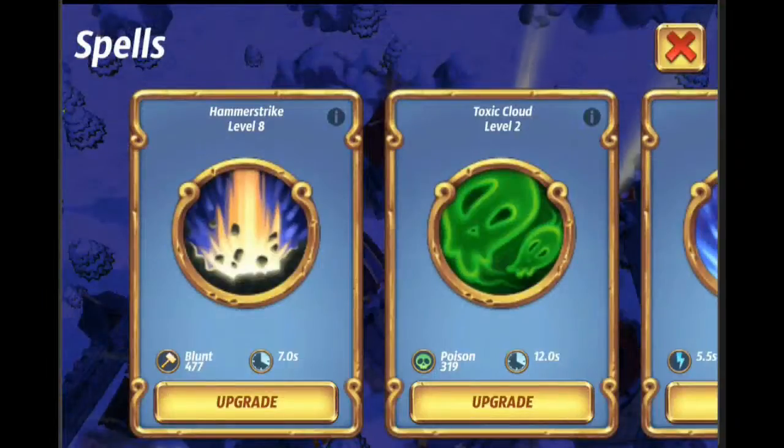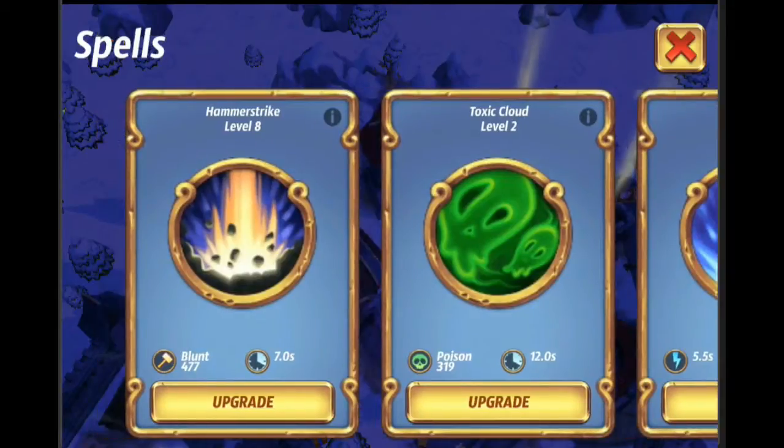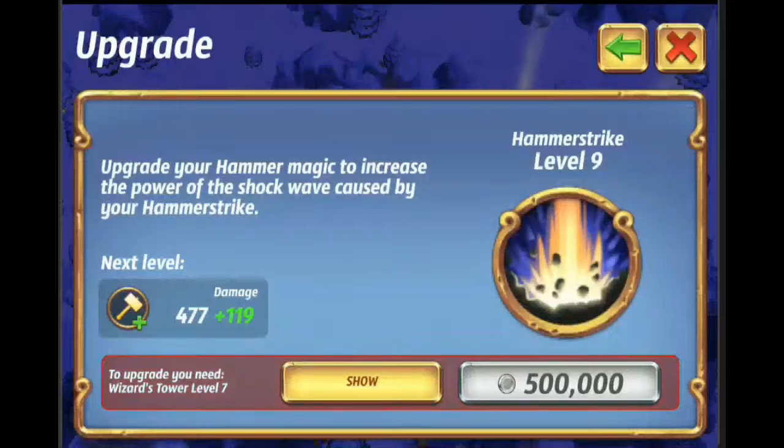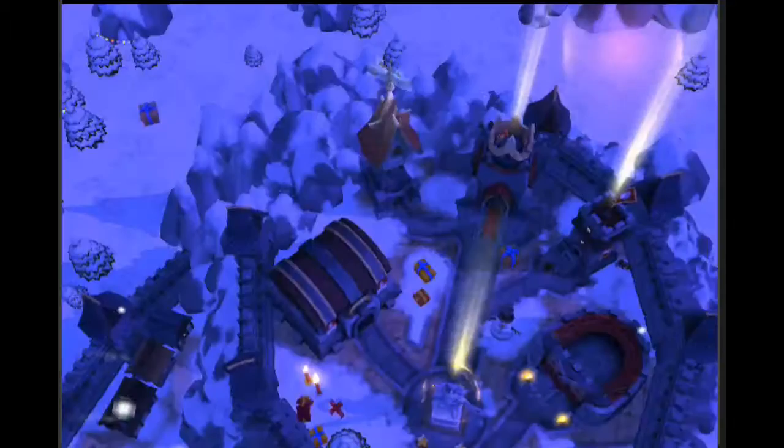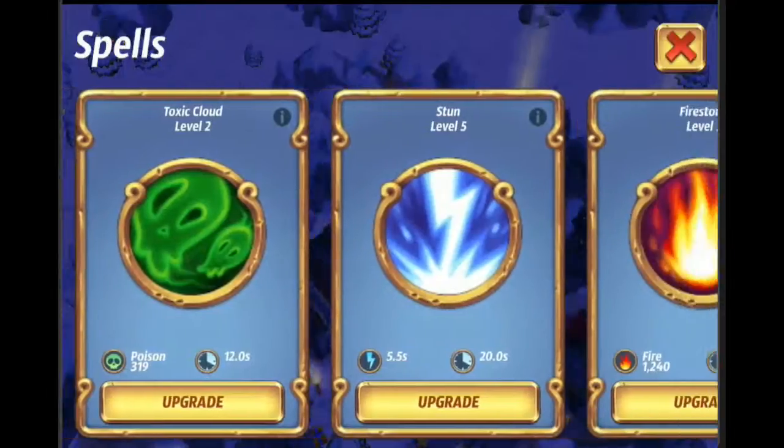We're looking at the spells here. You can see we have our wizard tower at level six. Your very first spell that you get, you want to upgrade as soon as possible — this is Hammer Strike. You're going to be using this for a very long time. You want to upgrade it ASAP; it is also very cheap to upgrade. You can see we have it maxed out for our level.